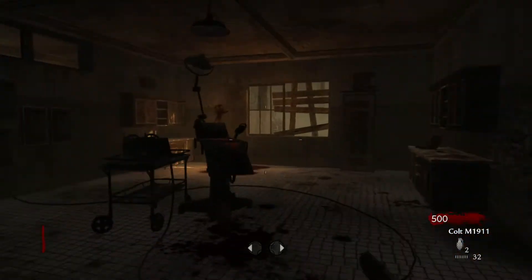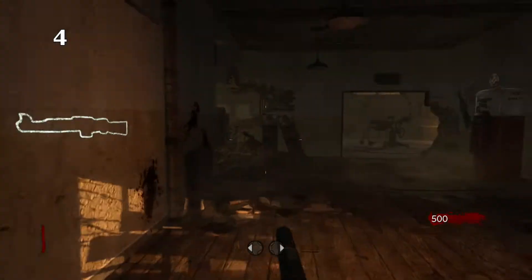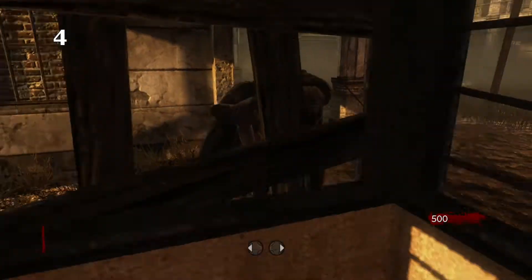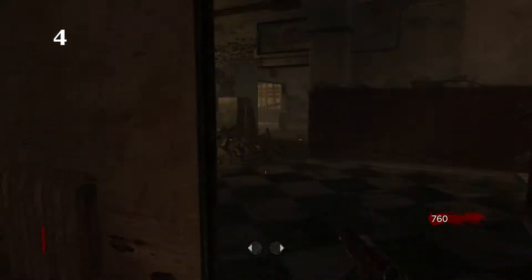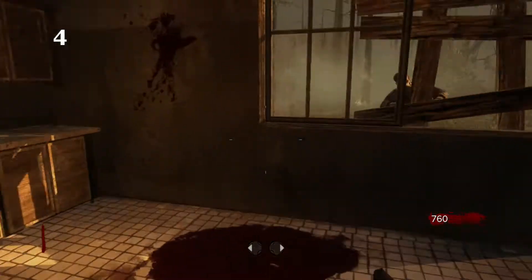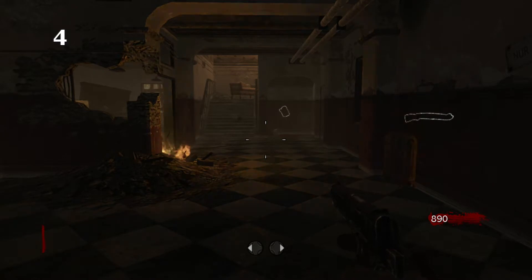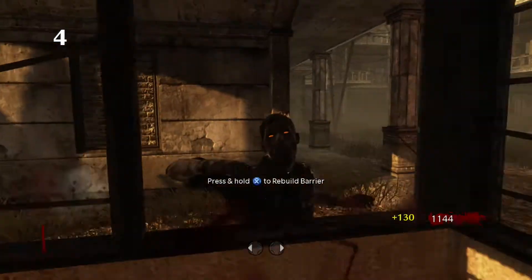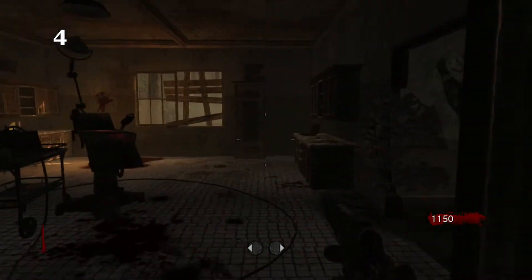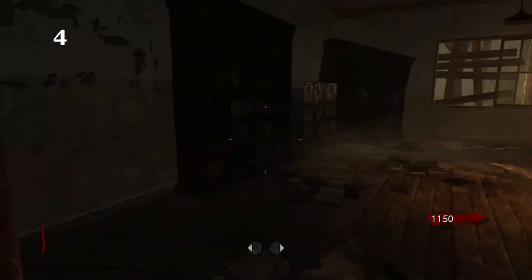Coming in at number 4, we have Verrückt. Verrückt was DLC 1 for Call of Duty: World at War Zombies. I think it's an underrated map — though not entirely, since I know many people actually genuinely hate Verrückt, whether the WaW version, Black Ops 1, or Black Ops 3 version. Verrückt as a whole is a really cool map. It's got the scary aspects like the dentist chair, and it brings a challenge. I wish it genuinely had a main easter egg — a mental asylum would have been a cool setting for one.